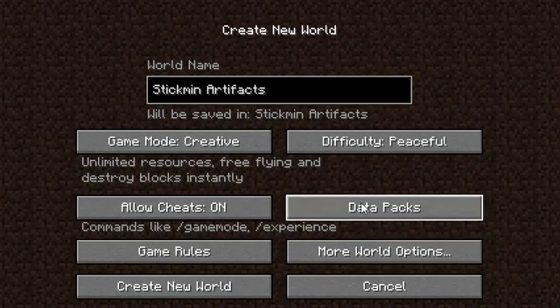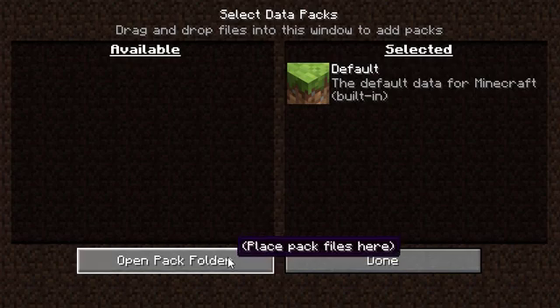First, right when you're about to create a world, click Data Packs. Then, click Open Pack Folder.